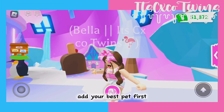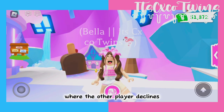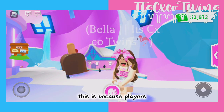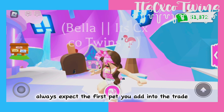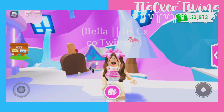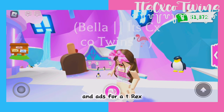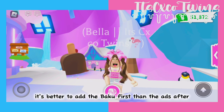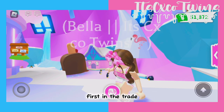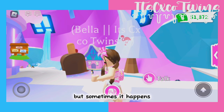Add your best pet first. I'm sure that we have all been in a trade where the other player declines right before we have finished adding the pets. This is because players always expect the first pet you add into the trade to be the most valuable one of your offer. Let's say that you are trading a Baku and adds for a T-Rex. It's better to add the Baku first and the adds after, as the other player will see your better pets first in the trade. I know that many of you already do this, but sometimes it happens.